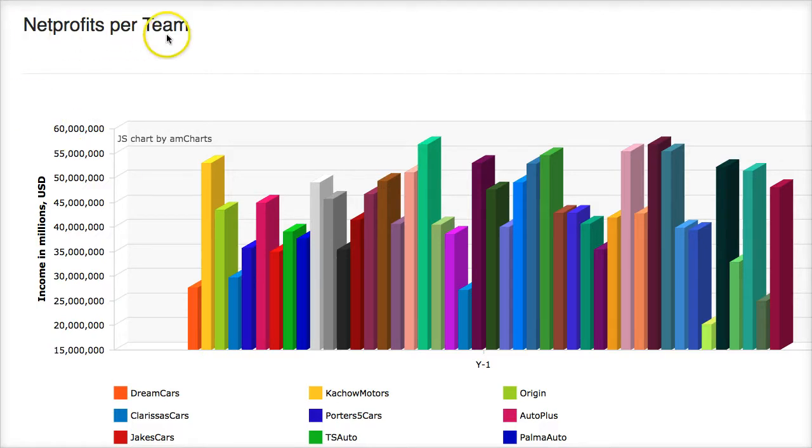Net profits per team. If we're talking strategy — company strategy — the goal of any for-profit firm is to maximize shareholders' wealth. That means to maximize net profits. So that's the top-line goal of strategy. How you maximize your profits, there are different strategies you can take to do that.